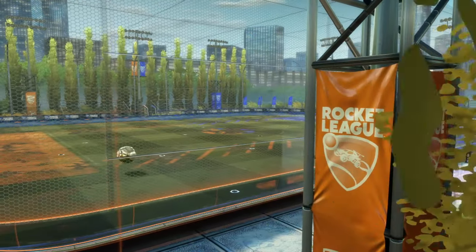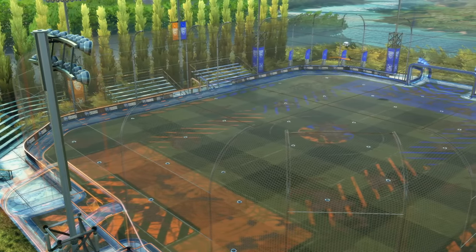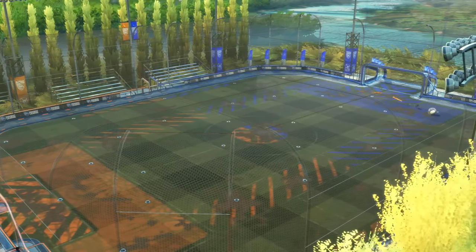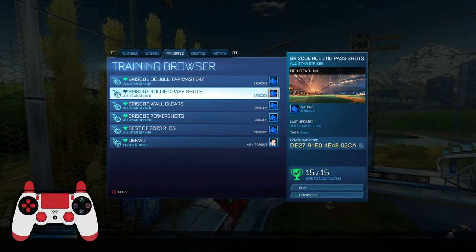Welcome to Rocket League University. Today's class is going to be on rolling shots. I have another video planned talking about basic car control, but for today we are going to be focusing on shooting the ball from the ground. This tutorial will be focused on accuracy and power. I'll be using this training pack right here, which is Briscoe's Rolling Pass Shots. It's a fantastic pack — I'll share the code in the description.